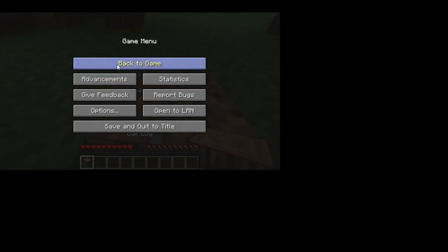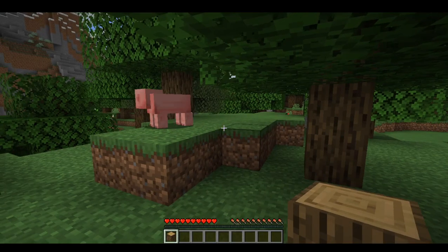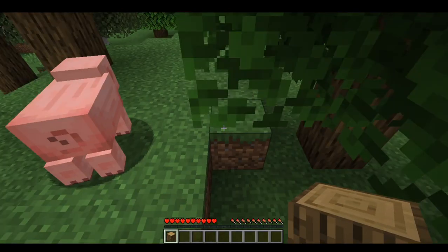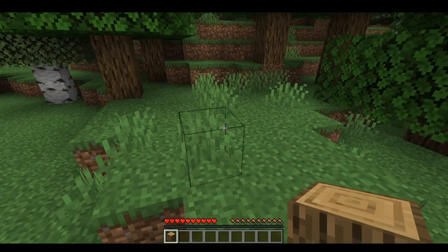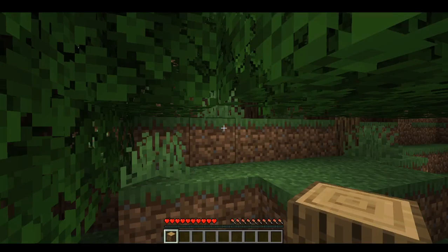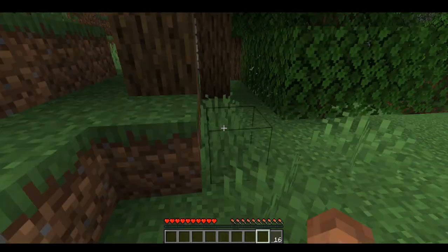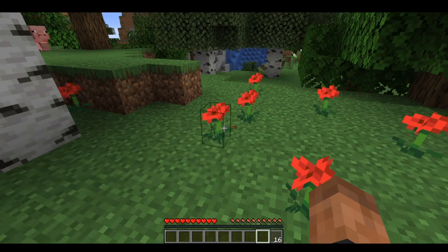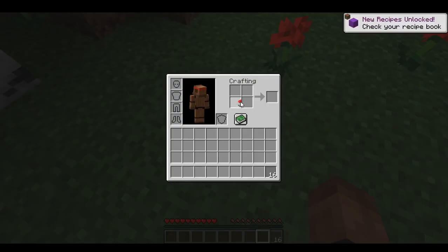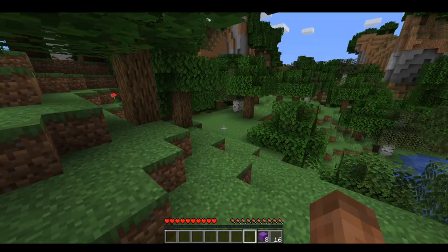Hey guys, Saqqman and Jothra here. Today I'm back with a video on the Scrambled Recipes data pack. Basically what this is, it randomizes and scrambles the recipes you get out of crafting, smelting, and anything to do with a GUI of that sort. So like, oak logs usually get you four oak planks, but now I get 16 gray stained glass panes. It's not random drops or anything — mobs still drop normal — but I won't get dye out of this; instead I'll get purple concrete powder.